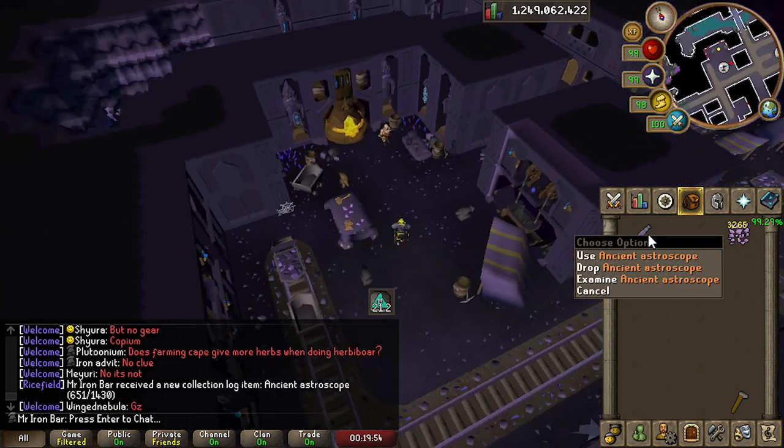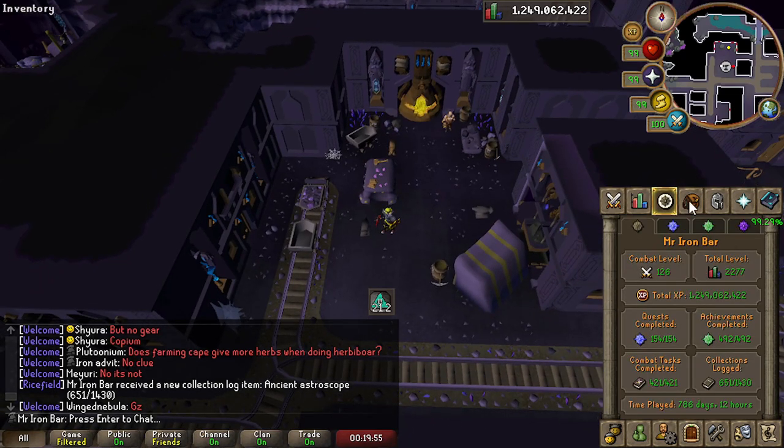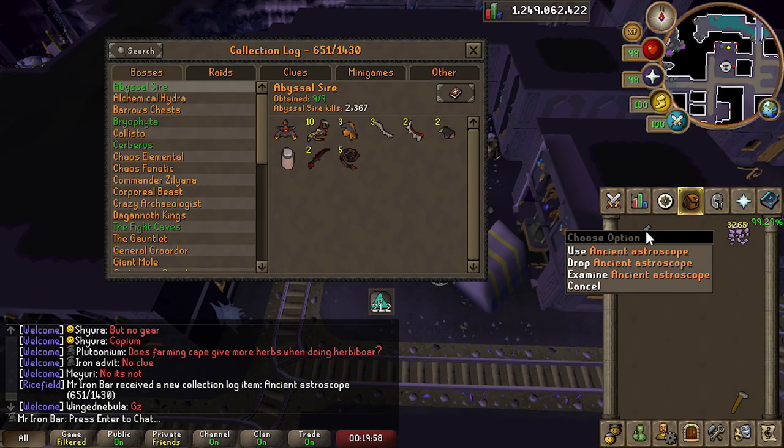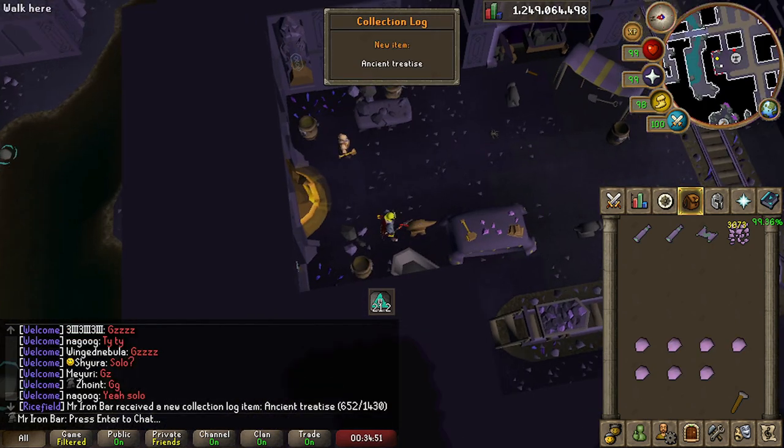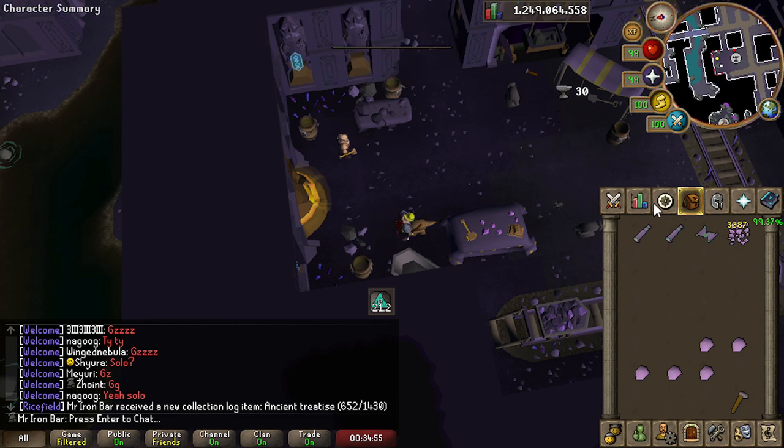I got it — nice! The ancient Astroscope, let's go! I did it — Ancient Treatise, let's go! Alright, all the mining stuff is done.